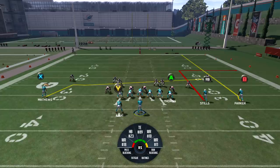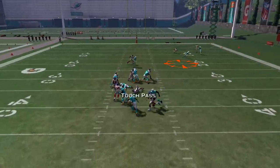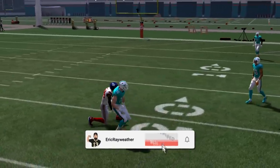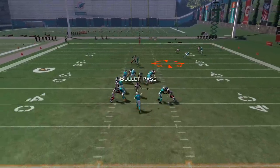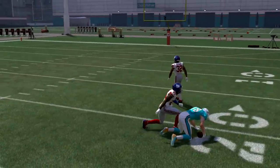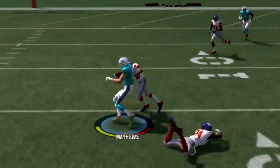We have Eli Apple manned up on Mitch Matthews, one-on-one, no help. We're going to take a few attempts, see if we can score, see how easy we can beat him with the worst receiver in the game. Starting with a little crossing route, and he got pretty good separation right there. He dropped the ball because he's awful, but he had him beat. We try again on the crossing route — he's getting a step or two on him. Eli Apple just cannot run with this 60 overall wide receiver.